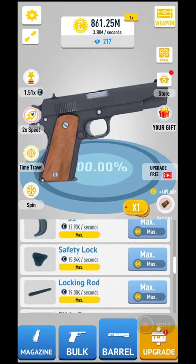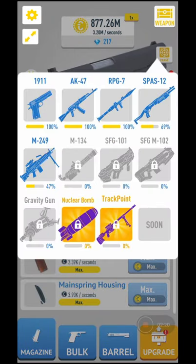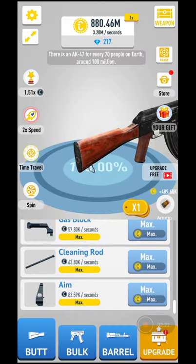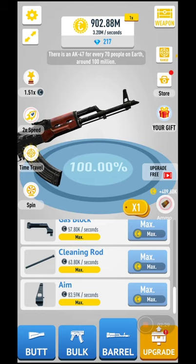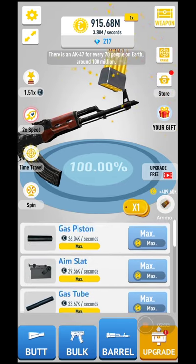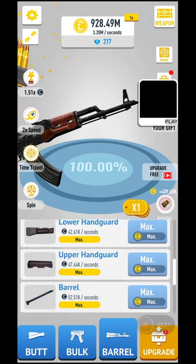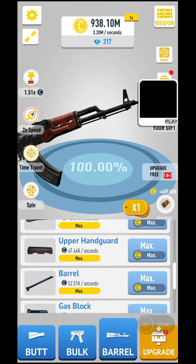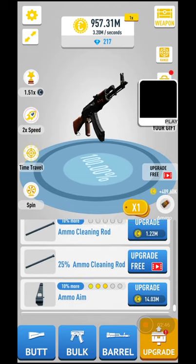For the pistol you can upgrade the magazine, bulk, and barrel. For the AK-47 you have the butt, bulk, and barrel as well. You can build each part with multipliers of 1x, 10x, 50x, and 100x.